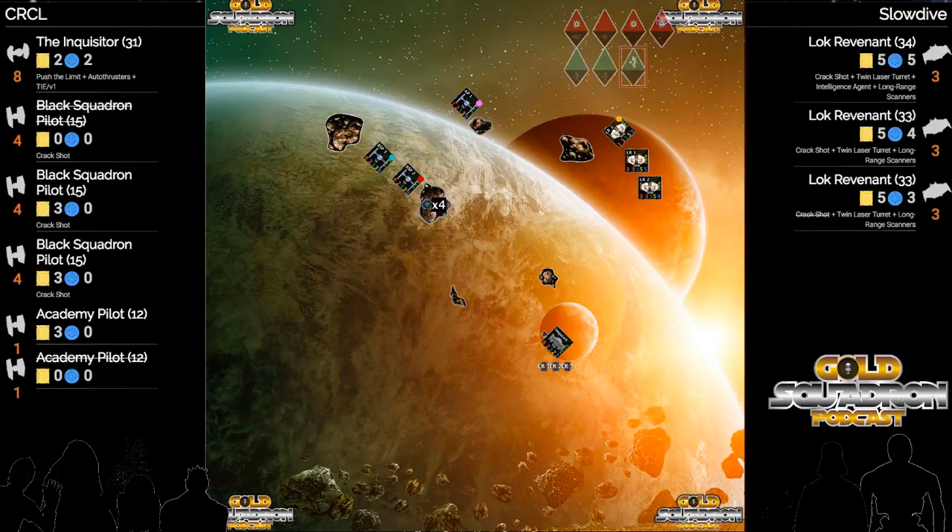A three forward and then left bank gives you a little bit more space from the guy in the front. It also means it doesn't lock you into any specific lane like a three bank would. You could do a three bank next turn and go wide, or do a one hard and start cutting up in the middle.